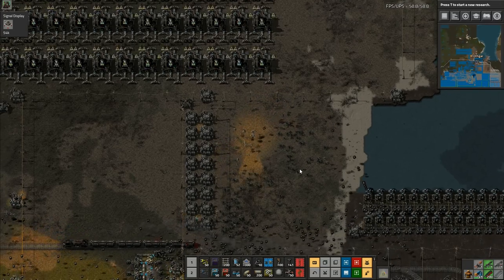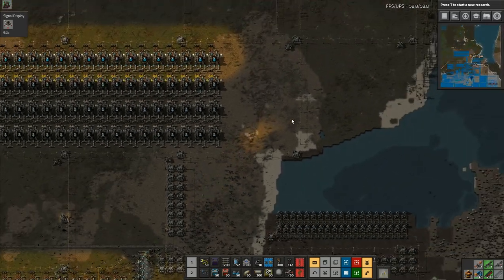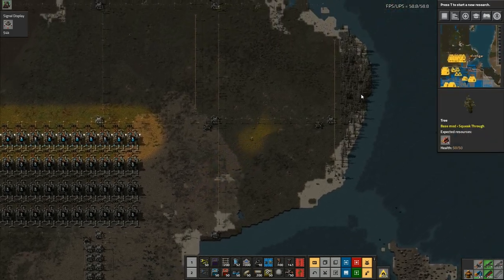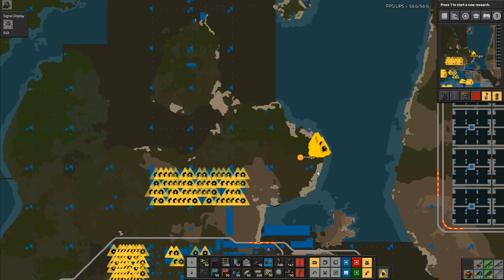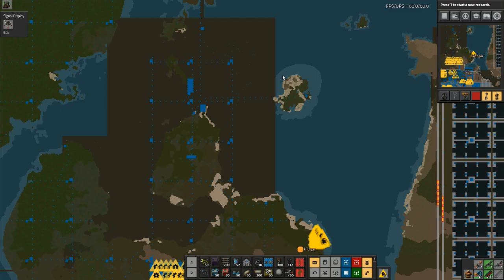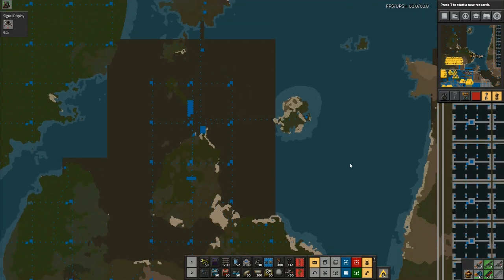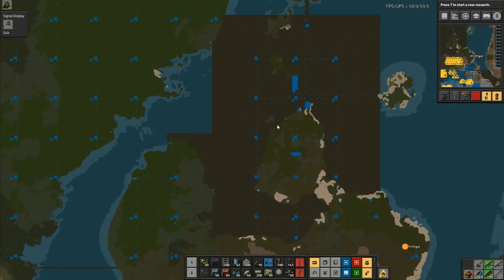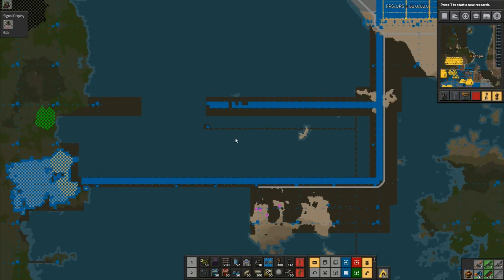Let me come down here and just let them scoop up the stuff that they want. I've got more nature over here that we can get rid of — there, bye bye nature. Now how much further out do I want to put this? I suppose I could start filling in all the gaps — I've got so many gaps that I do want to fill in.